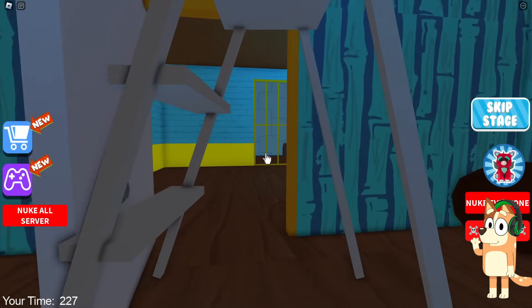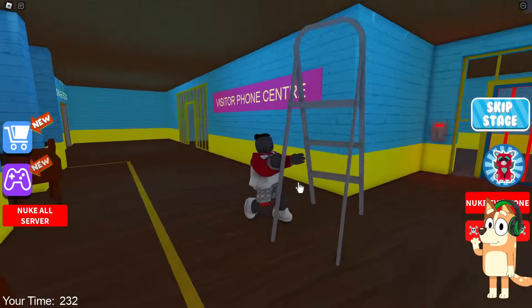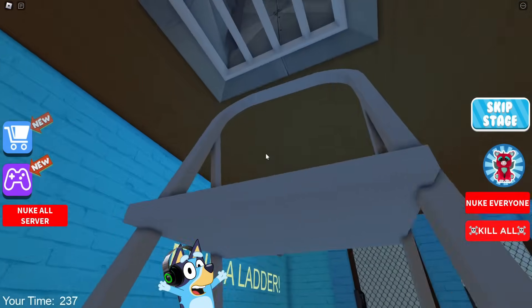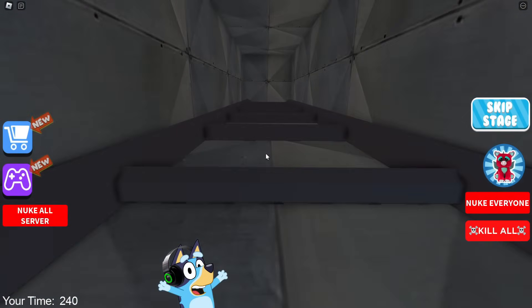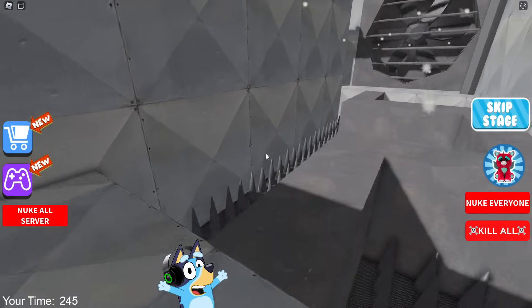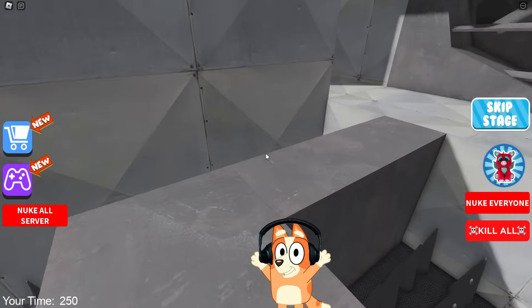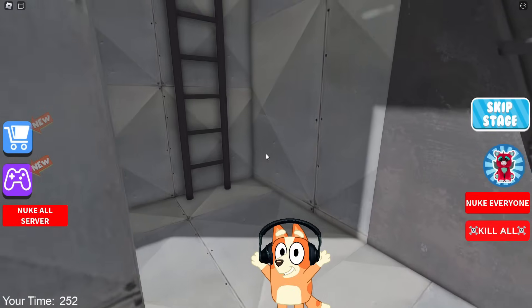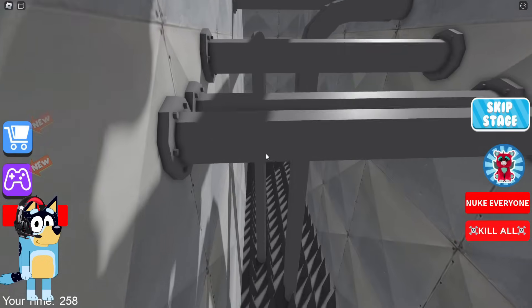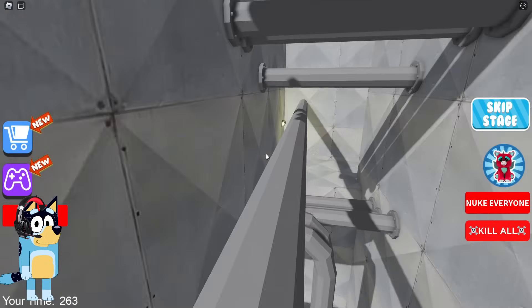We took the ladder and now let's put it under the ventilation. I really hope Bluey can do it the first time — I already have my own tactics on how to jump onto this ladder correctly. I did it the first time and it wasn't even difficult. Now let's do this bridge and fan test. It's only been 248 seconds and we've already gone quite a long way. I think we can try to set another record. We complete this game in an average of 500 seconds — even faster than some speedrunners.